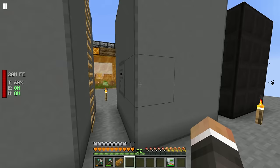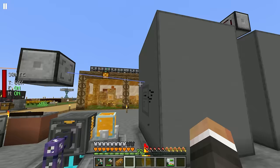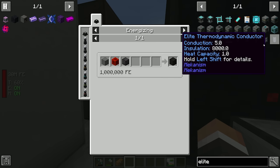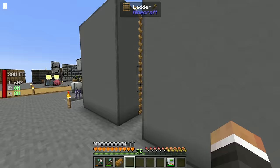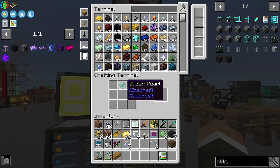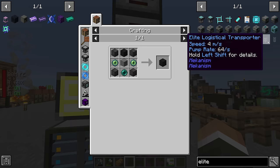The solution is first to upgrade these two centrifuges to elite centrifuges, and then build more elite centrifuges if we're still not processing fast enough. To do that, just as before, we need elite centrifuge casing — which is netherite, redstone, and regular centrifuge casing made from waxed machine blocks. Our system knows how to make those now, so none of this should be too difficult.